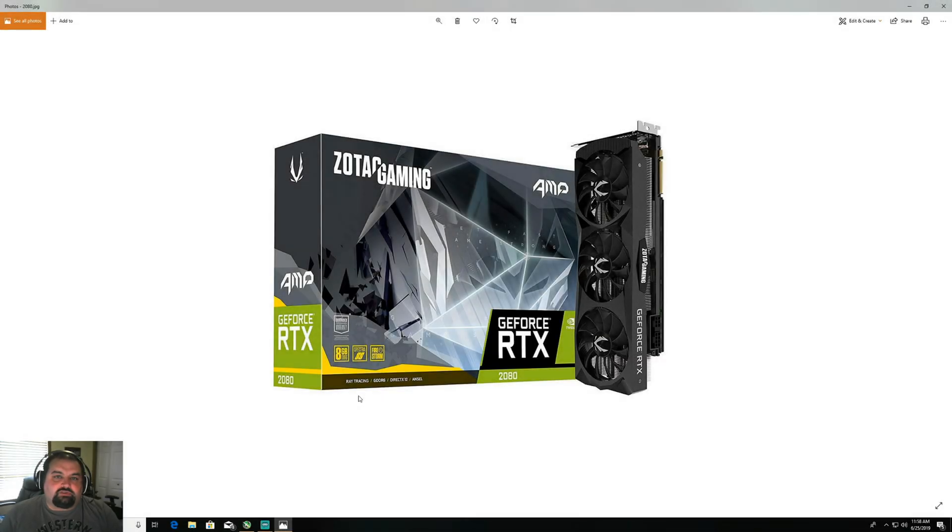The benchmarks I will be showing you are focused on the difference between RTX on and RTX off, with DLSS on and off. All games will be at 2560 by 1440 max settings. I will be showing on World War Z the performance between DirectX 11 and Vulkan on the 2080.